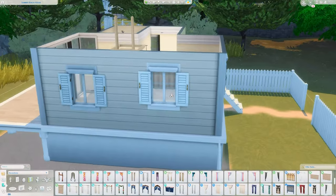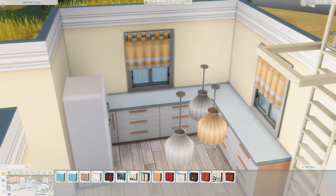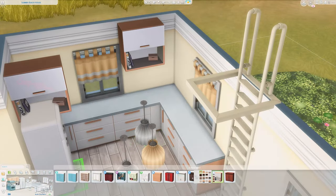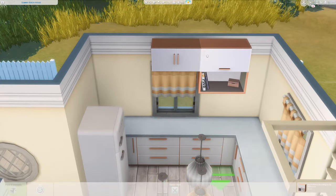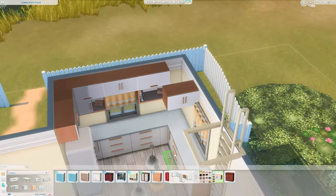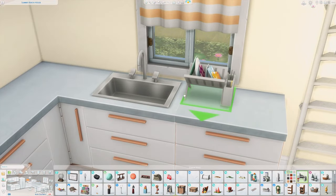My favourite room is the main area with the living room and the kitchen — I just think it's really fun and would be a lovely place to hang out. I also really like the bedroom. I put in a ladder to lead to the bedroom because I thought it really added to the beach feel, and to be completely honest there wasn't really room for a staircase, so a ladder it is. Ladders are literally a godsend.